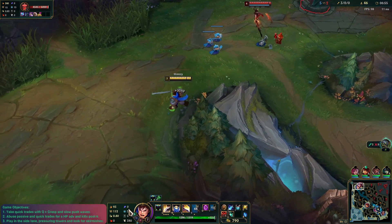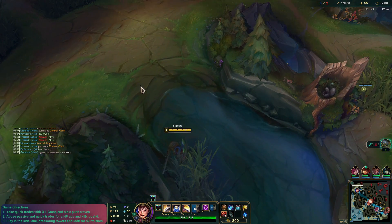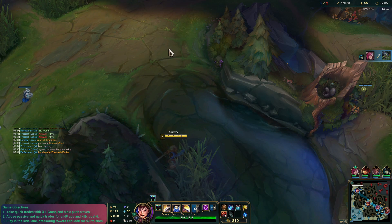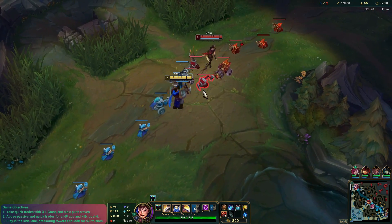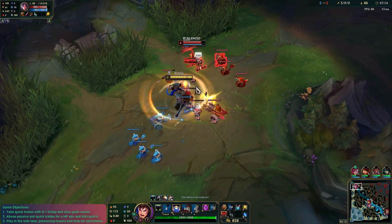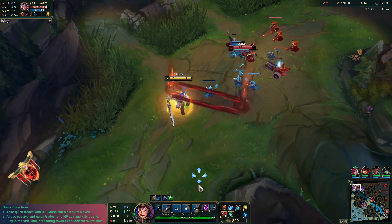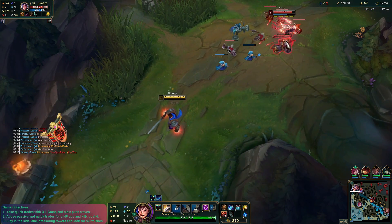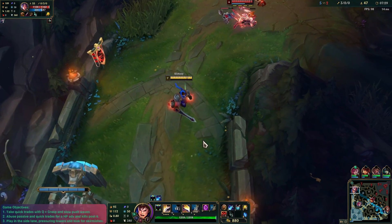She's got level 6, we don't yet, so we have to be a little bit careful. Not sure where the jungler is. We can look for a small trade on Irelia here — she's going to have Vamp Scepter already, which is going to make her basically full build. The amount of healing she has is crazy. If we get that Q off and then quickly run back, she obviously can't fight. That car's there, so we've got to be careful. See how much she's healing with Vamp Scepter — it's actually insane.